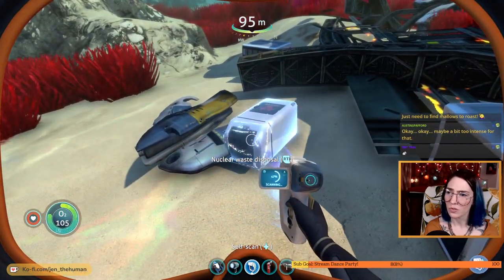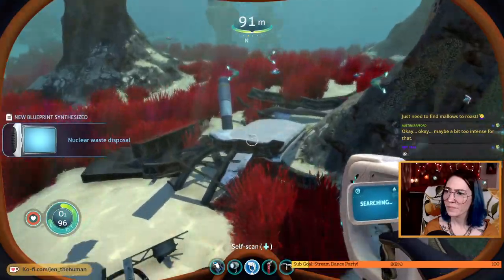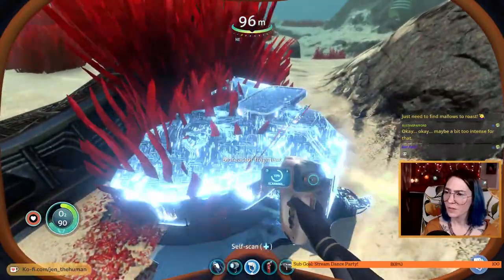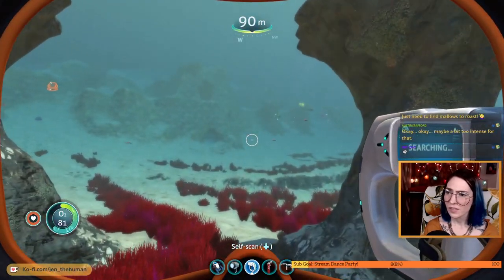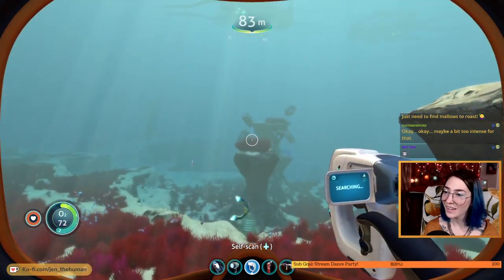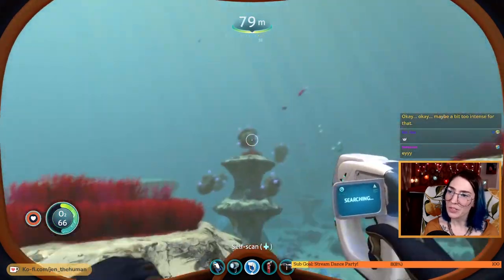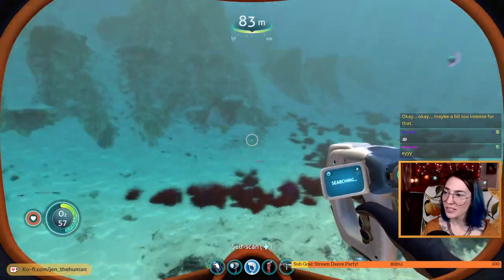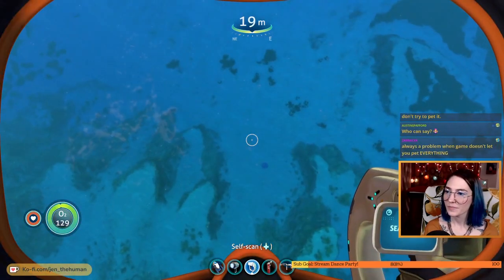Nuclear waste disposal? That seems important. How close do I have to get to some of this stuff to scan it? Bioreactor. I see some sand sharks and this thing! I want to know what those are — they're so cool looking. But I don't think we could just go up to them and pet them, or scan them. Be like, hey just let me do a quick scan, it's fine. Maybe they're friendly. Okay, we're going to dive.